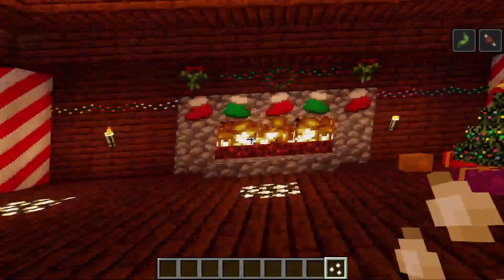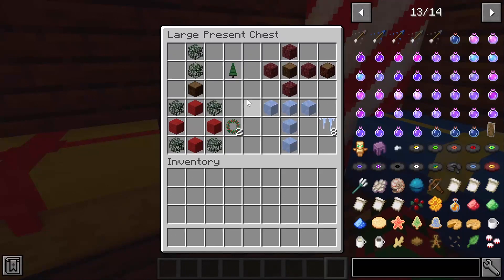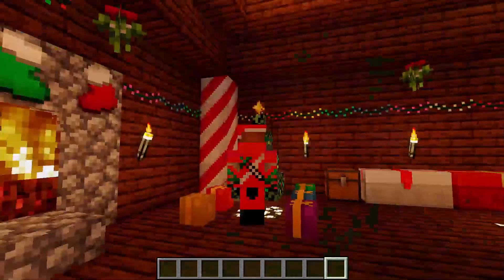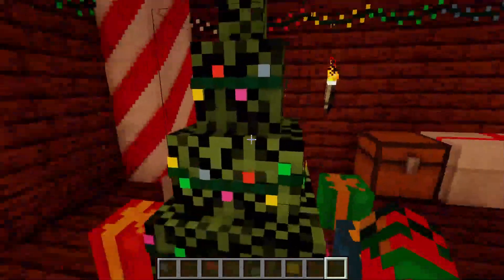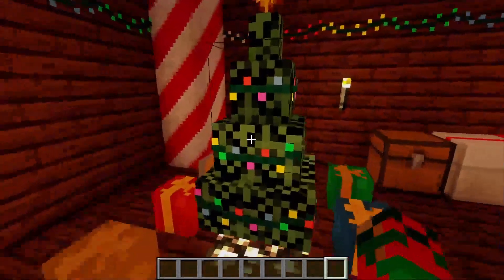Now let's move on to the actual Christmas stuff. First we have the Christmas tree. To make it you need a spruce log and two spruce leaves in a diagonal — it has to be specifically spruce, no other log or leaves will do — and you'll get one Christmas tree. It's a little bit taller than the player character, a nice festive decoration to spruce up your house.